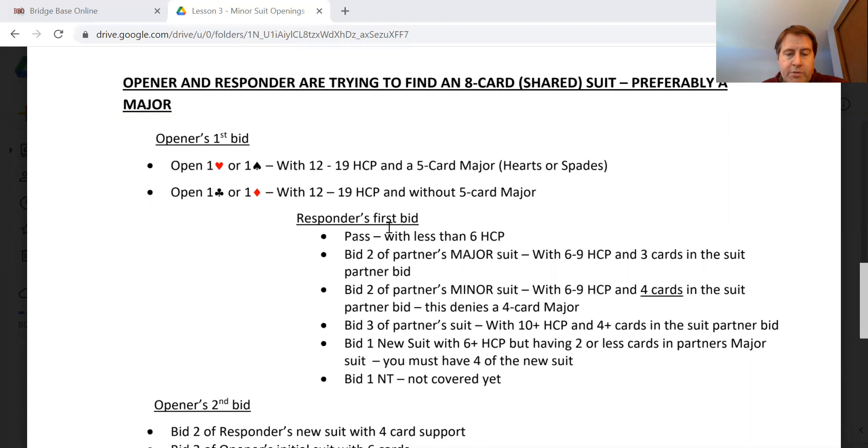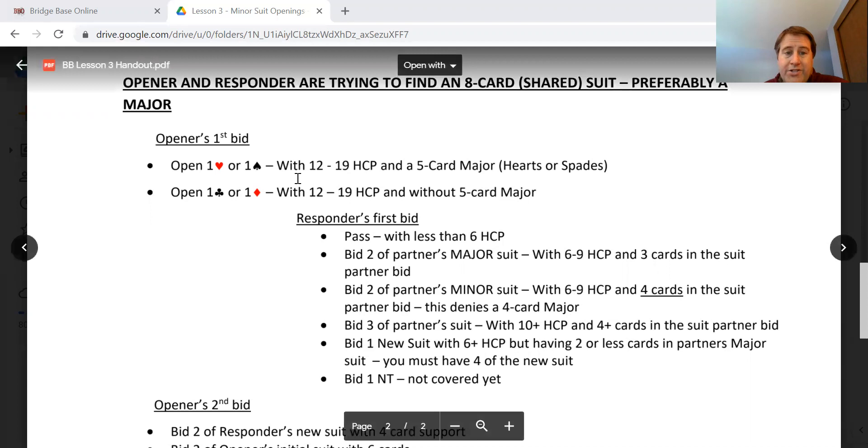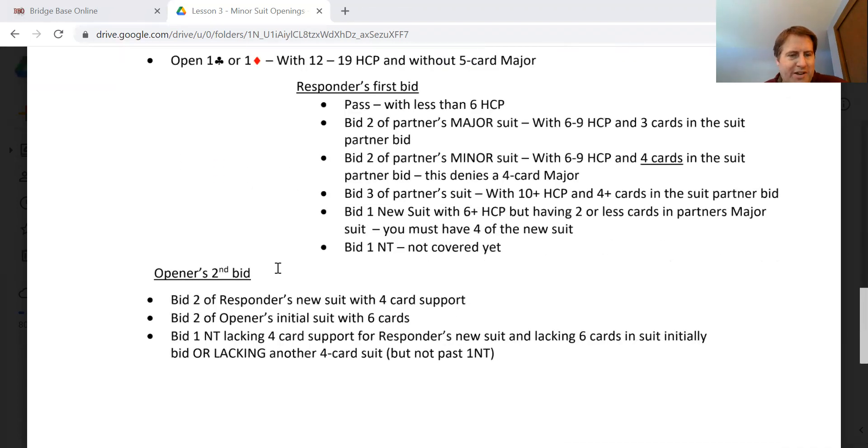Responder's bids: with less than six high card points, pass. First priority if they open a major would be to support — you only need three cards in support. You can support a minor with only four, but that would also be denying a four-card major, so we'd want to look for the four-card major first and potentially go back to the minor. Bid one of a new suit with six-plus high card points. One no trump will have different meanings over a minor versus over a major — so get ready for that.